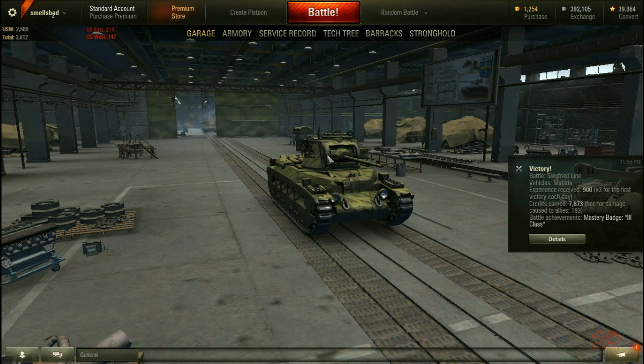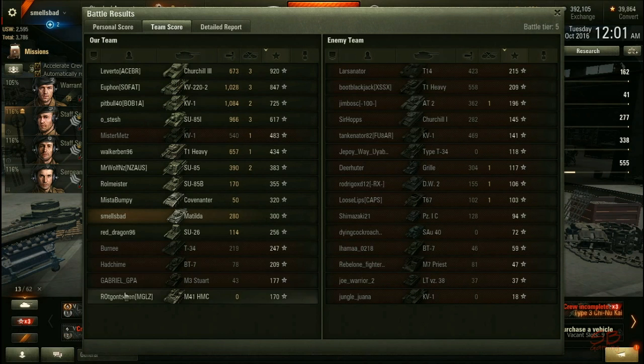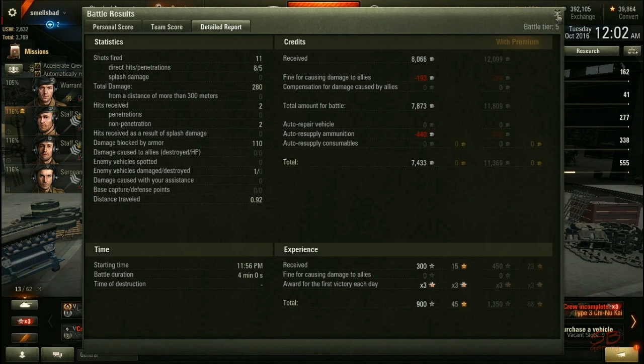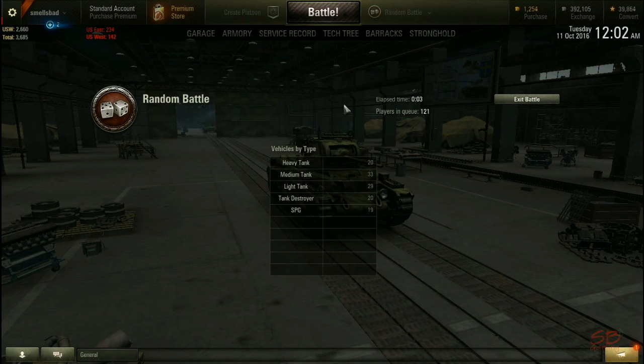Did we win already? I didn't realise we were doing that well — that was a quick game. How did we do? Nearly at the bottom of the middle. Well, it is what it is. 11 hits — I've got a third class mastery for that. That's not my best performance in a Matilda; I can actually play it sometimes reasonably well. We're going to jump back into it since that was a win.